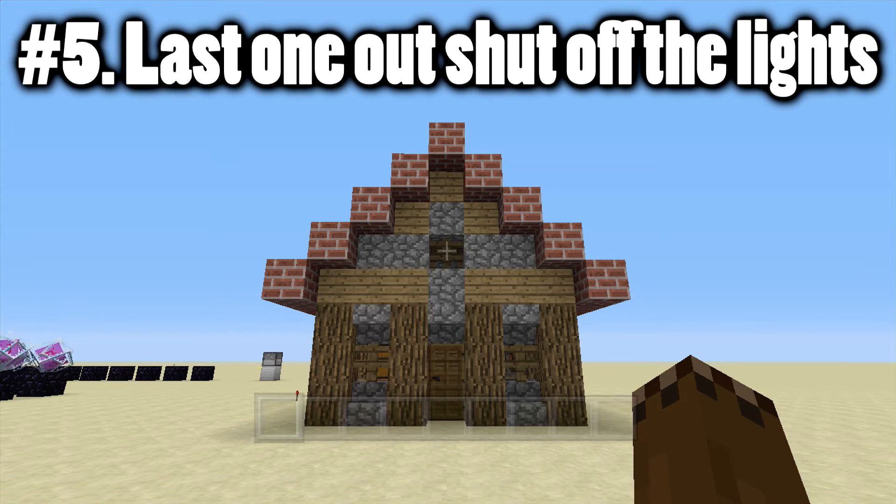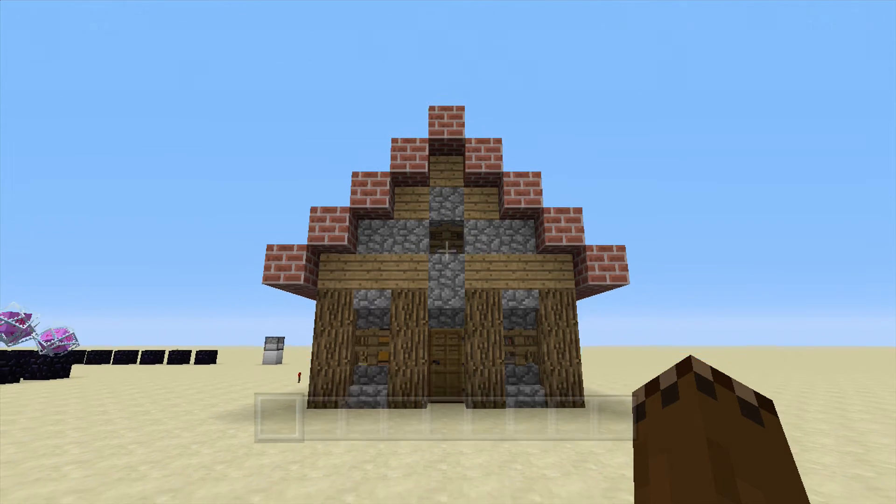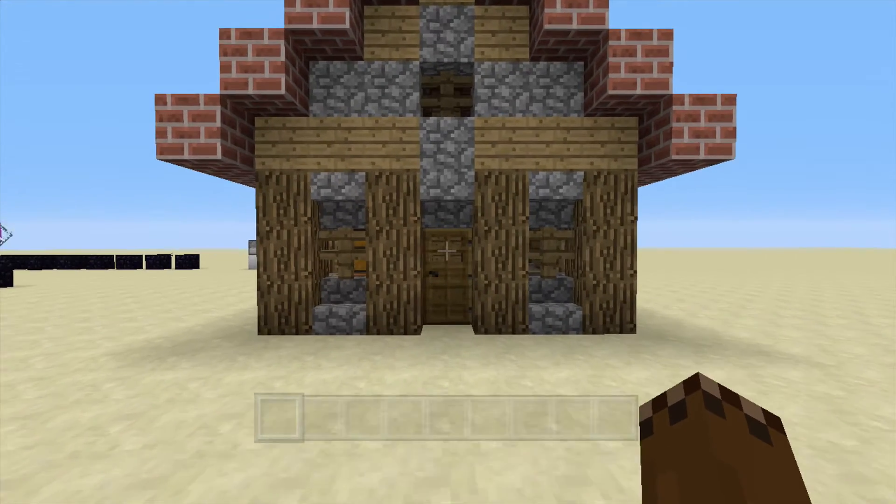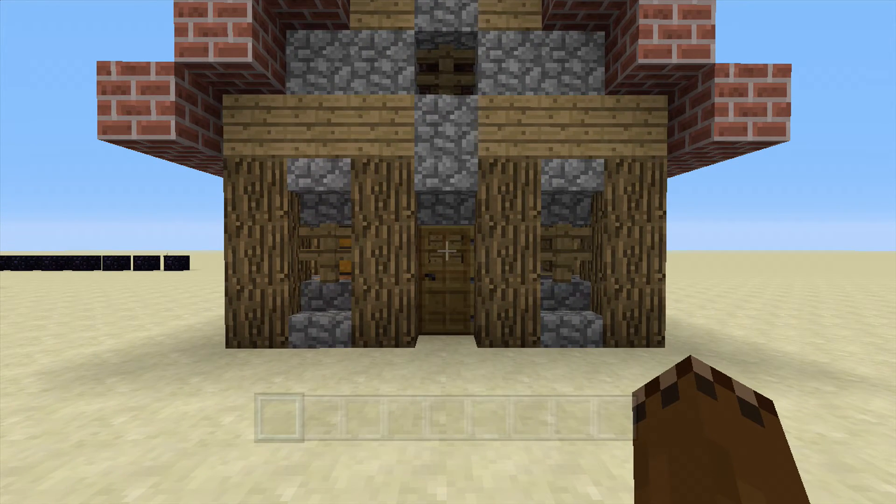Our last one is a very, very simple concept. All you need to do is take out all the light inside your friend's house so that when it's nighttime, they will be greeted to a nice surprise.